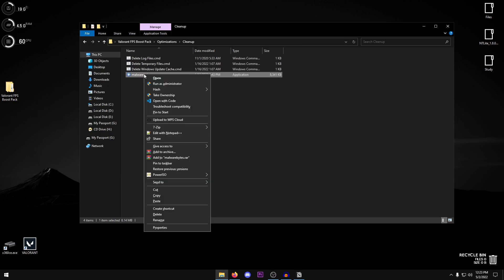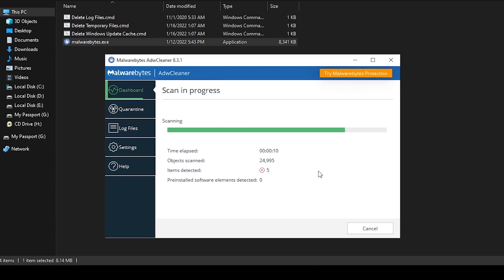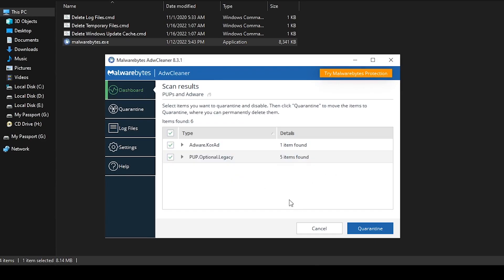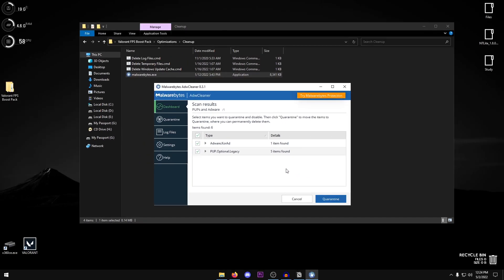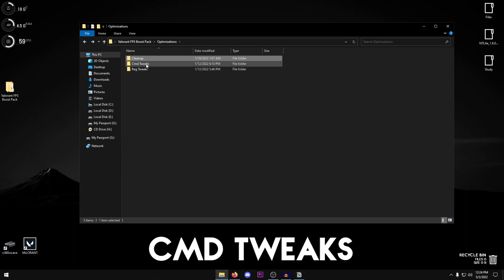Next, run Malwarebytes as administrator, click 'Scan Now', and it will scan for any adware on your PC. Once the scan completes, select all detected items and click Quarantine. Click Continue and it should be done. Then restart your PC, and that's it for the cleanup section.